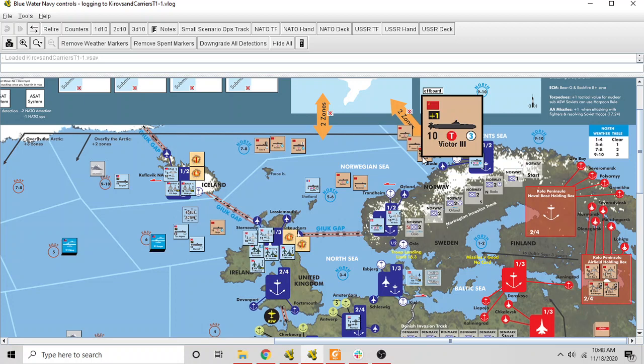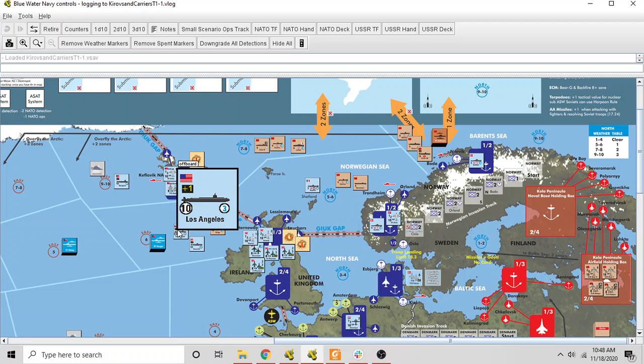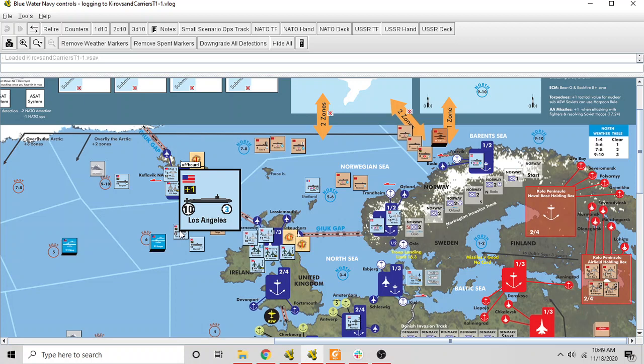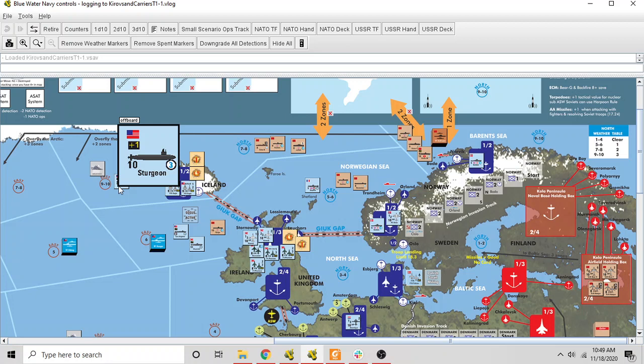The Victor 3 is probably the best Russian sub in the game. The +1 in the black square is its tactical value, the T indicates it shoots heavy torpedoes, defense is 10, and it attacks with 3 dice. Comparing to the Los Angeles: both have 10 defense, but the Los Angeles has its defense number circled — that's critical. A circled defense number means the sub can attempt a saving roll against any hit, letting it try to negate damage and escape. The Victor 3 cannot save; the Los Angeles can.